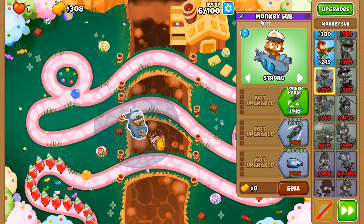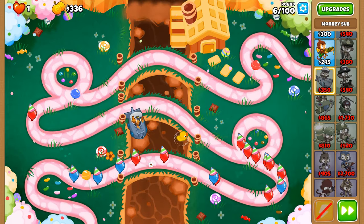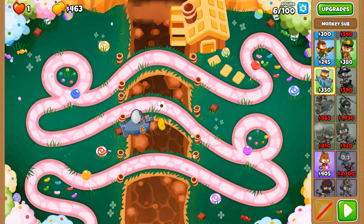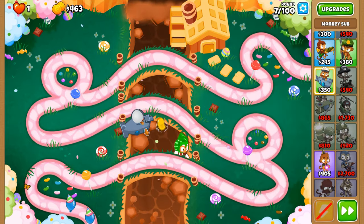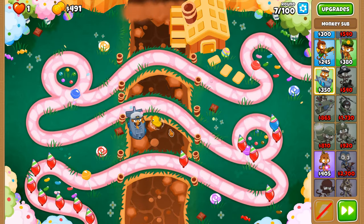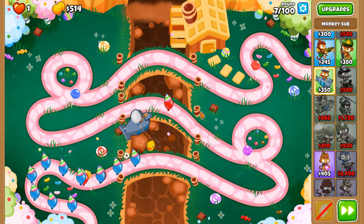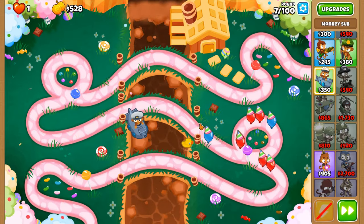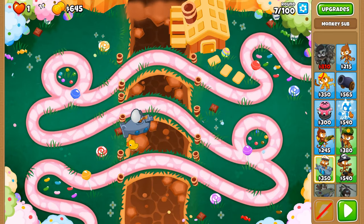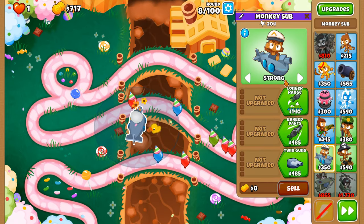We start with a good old reliable Monkey Sub because we can put this under the Submersion Support later on to ensure it doesn't do any damage. That dart sniped that single red balloon up there, otherwise we'd have to start the round again. Sometimes the most difficult round in the entire game of CHIMPS is round six — just getting your feet on the floor is sometimes worse than actually progressing through round 98.